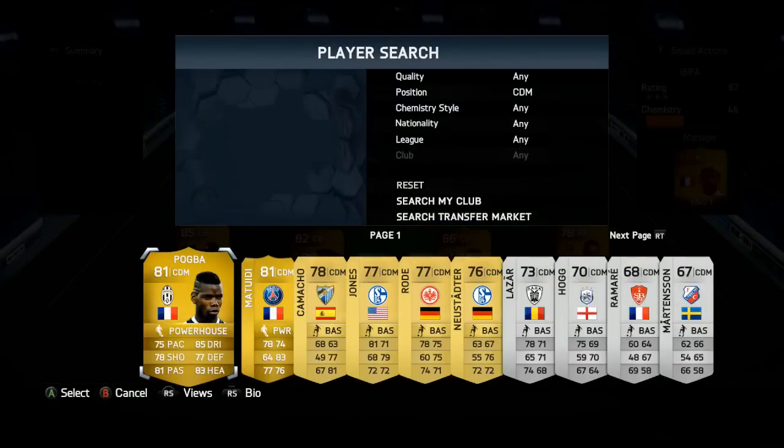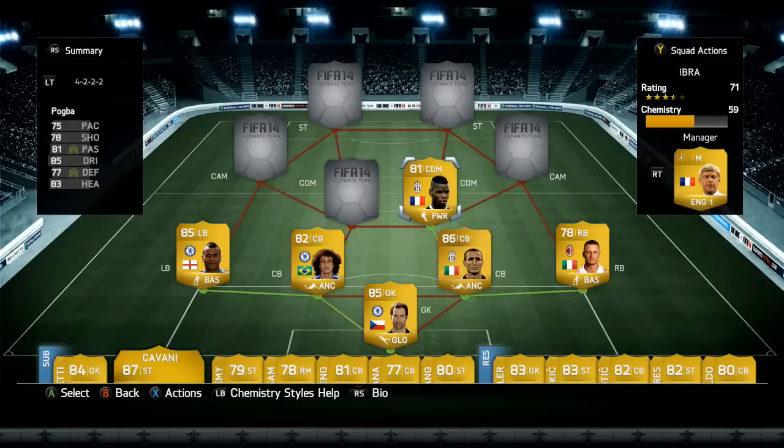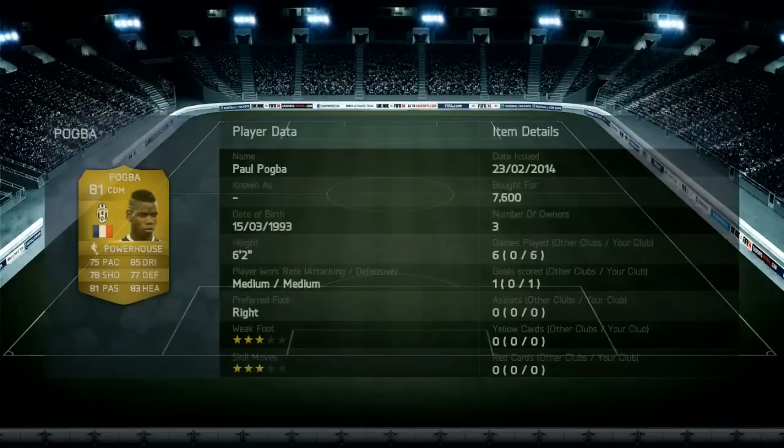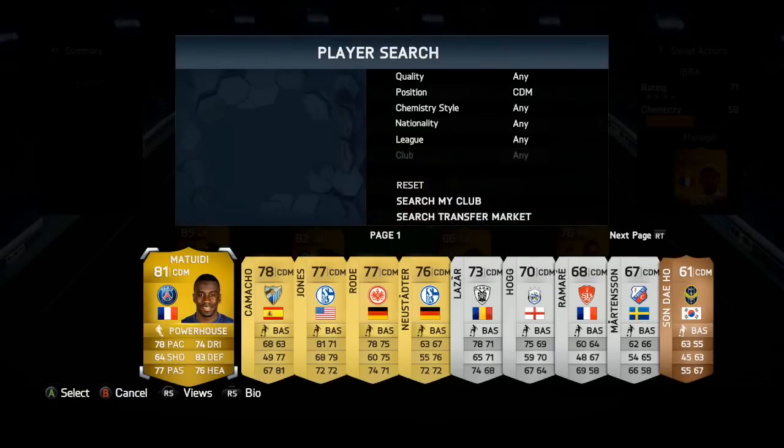Going to CDMs — the first one is going to be Pogba, who slots into the right side. He's got 75 pace, 78 shooting, 81 passing, 85 dribbling, 77 defending and 83 heading — powerhouse trait on him. One goal in six games. 7,600 coins because this is his upgraded card, which seems much better than his normal card. Six foot two tall, three star skill moves and three star weak foot.